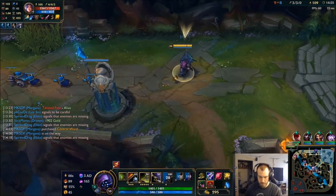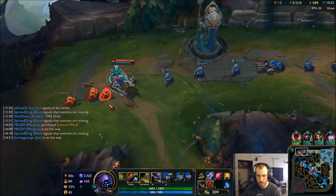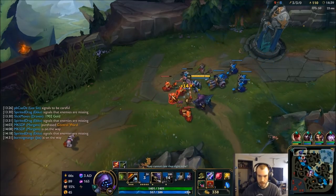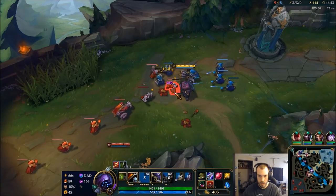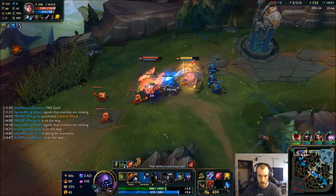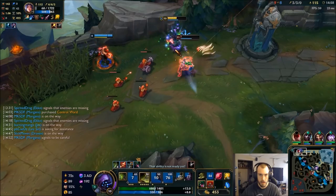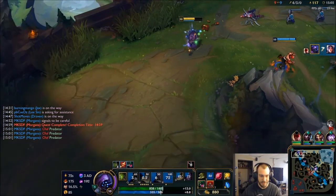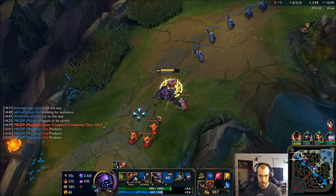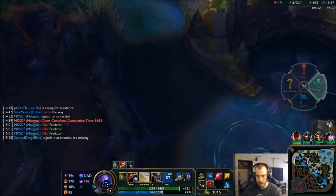She doesn't have ultimate — let me at her. If Lee comes, I think we could kill. Nope, I see Lee has friends. Easy peasy. Precious wave out, try to join my team, maybe get mid-tower. Maybe we can get Rift Herald.